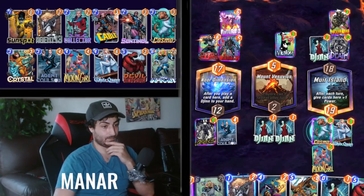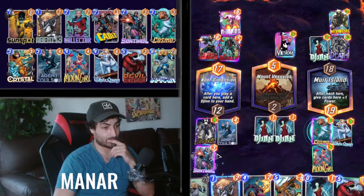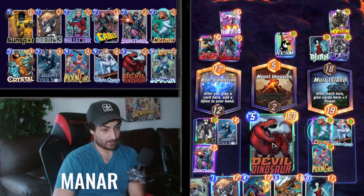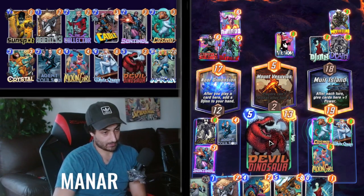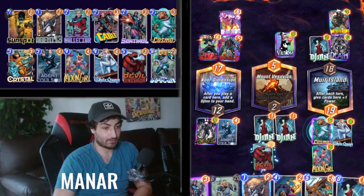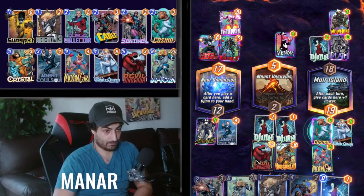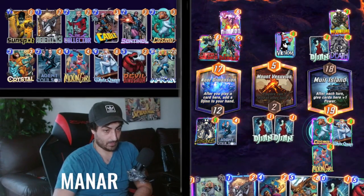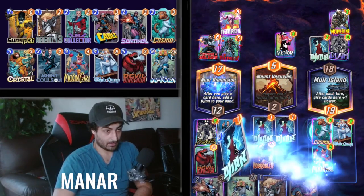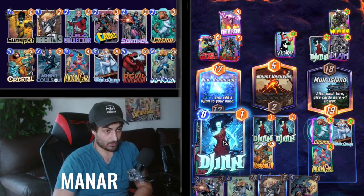Zero ongoing effects boys — so Super Skrull is kind of trash. We just play this to give us more draw. We play this here to win this lane. Wait, do I have ten? Yeah, I have ten. Here we win this, he loses this. And here we draw one.